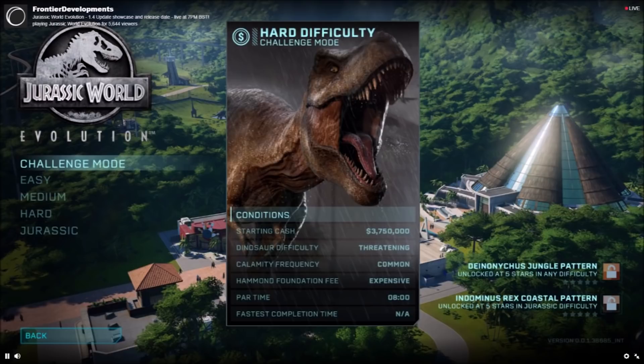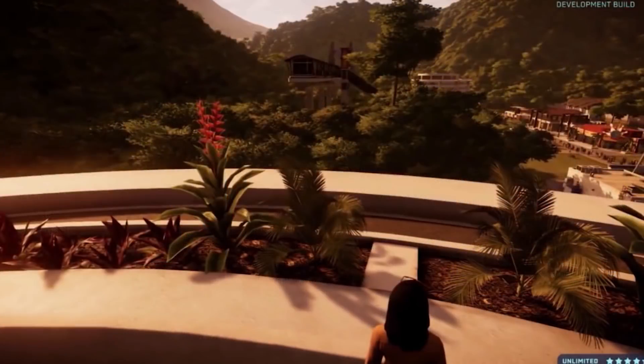As you can see on the left-hand side screenshot, we have the different difficulty levels for challenge mode: easy, medium, hard, and Jurassic. Jurassic is obviously going to be extremely hard. The screenshot shows an example of the hard difficulty conditions: starting cash of 3.7 million, dinosaur difficulty set to threatening, and calamity frequency set to common — meaning disasters happen more often on harder difficulties. There are also fastest completion times, so you're challenged to beat your personal record.